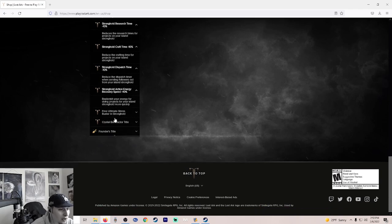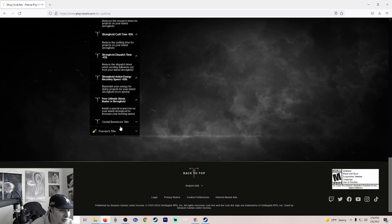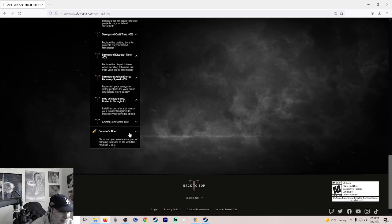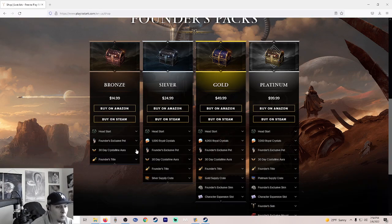And then the Ultimate Stress Buster — a scarecrow you can put in your stronghold to increase your leveling speed, included with the premium. You're going to get some leveling speed boost. And then the Crystal Benefactor title plus the Founder's Title. You're going to get all that stuff no matter which Founder's Pack you choose, starting with the bronze.